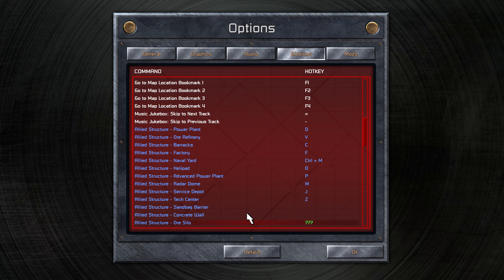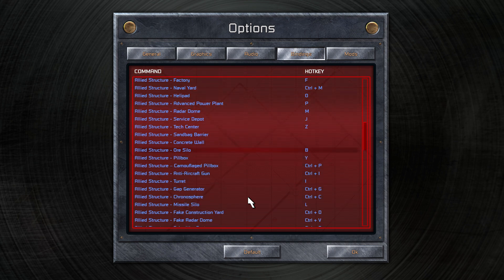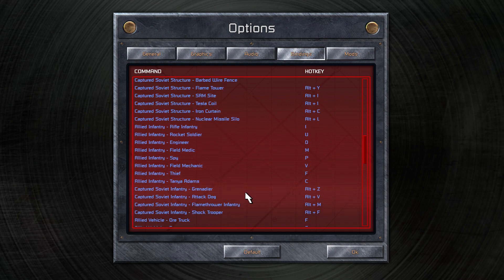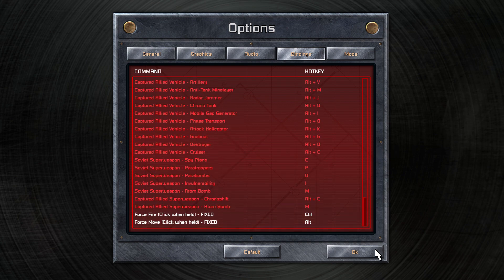That's why I changed my refinery key from M to V — it's now next to my hotkeys for war factories, power plants, and barracks. I'm changing the ore silo back to B because that's what I usually use. There's no right or wrong way to do this — just change your keys to whatever is easiest for you. I'm not saying it's better to have the ore refinery on V and your silo on B; I just prefer it that way. So I hope that was helpful — thank you for watching.